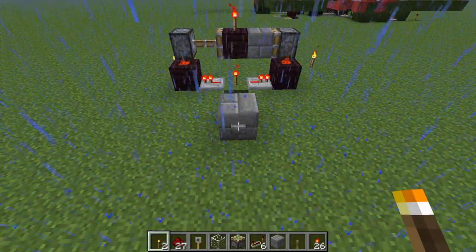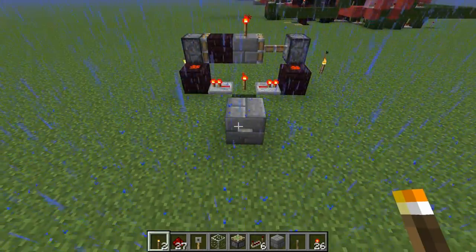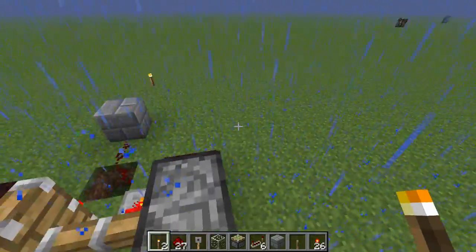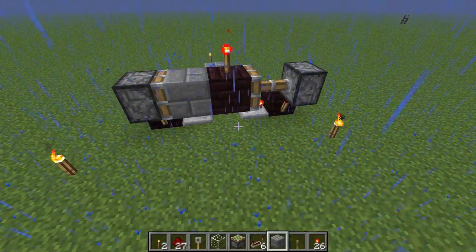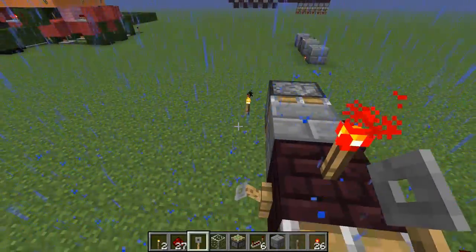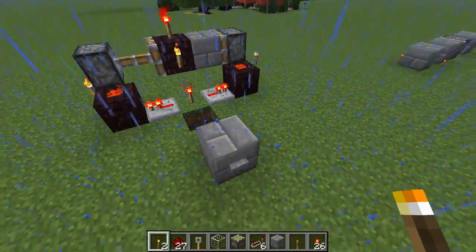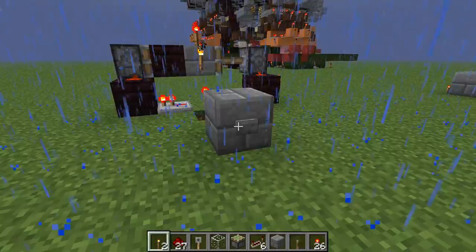It may have existed in 1.2.5, but I'm fairly certain that's a new behavior. I discovered it today when working on my enchanting room, and I'm fairly certain it's something new. I don't know how useful it is, but it does seem to extend to all types of placeable items that can be placed in blocks — torches, buttons, switches, anything. It allows you to swap them.